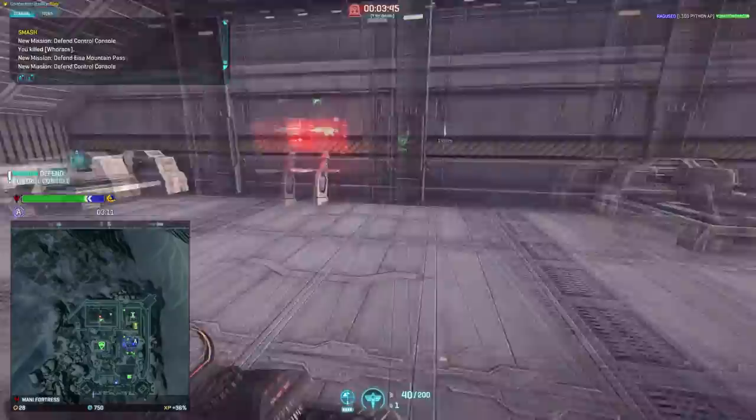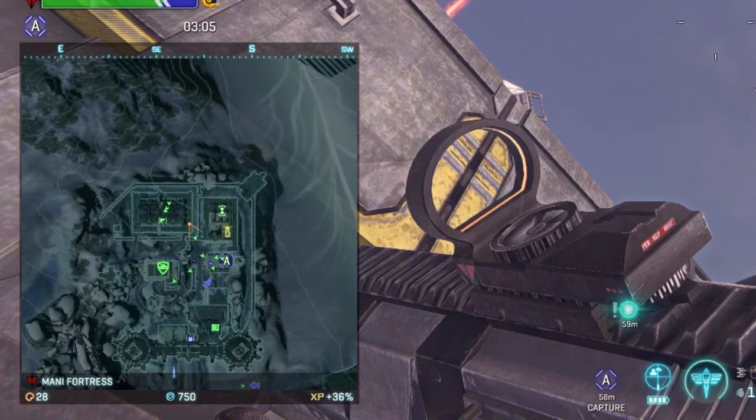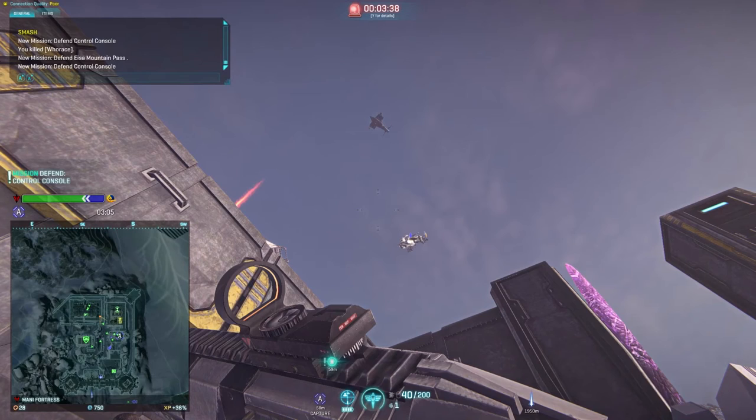Picking up right where we left off, I deploy to help defend Manny Fortress. On my way to the point, I take a quick look at the minimap. Enemy has the point and my allies are moving to retake it. Enemy presence is possible in the area to the south.